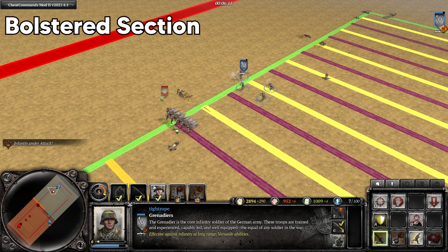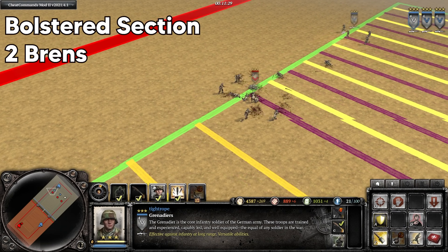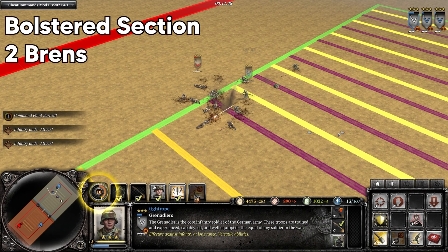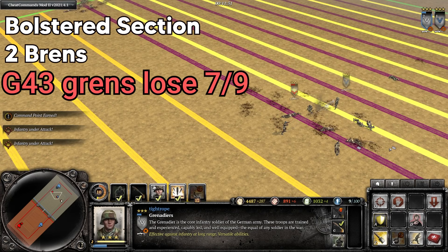So this is probably a scenario where you'll want to throw the grenade with the Grenadiers to try to swing the engagement in your favour. And for a more late game scenario, both squads fully vetted, infantry sections now with double Brens upgraded — Grenadiers closing in lose 7 out of 9 times.